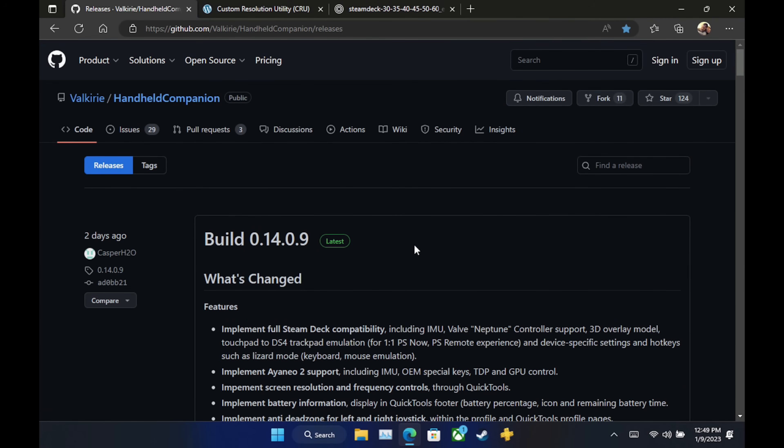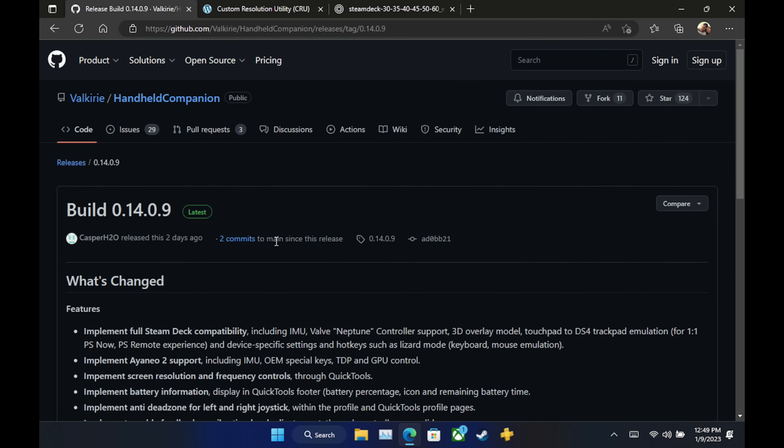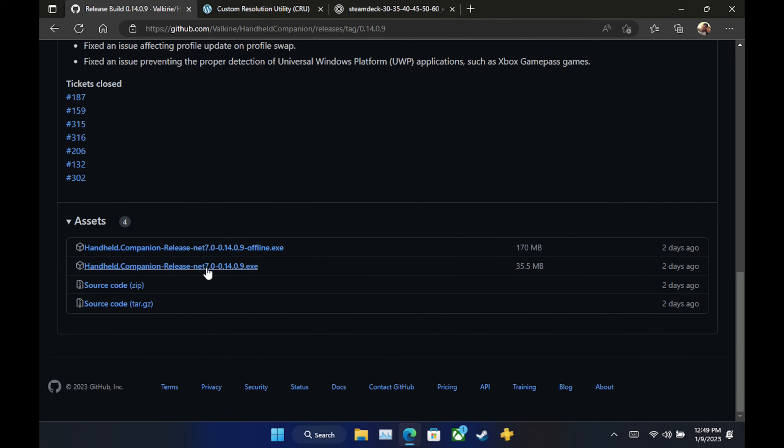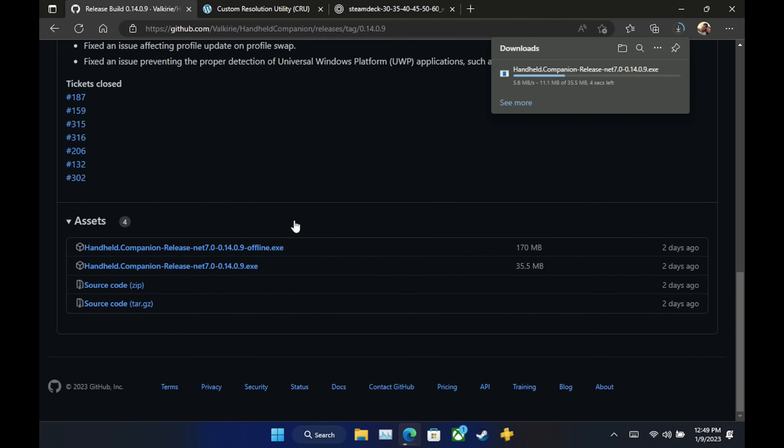All right, let's jump into it. Here we are on our Deck, and I've got Edge up with the website we need for Handheld Companion. Everything will be in the description for you — a ton of great information on here — but we're just going to go ahead and grab the .exe so that we can get it installed.